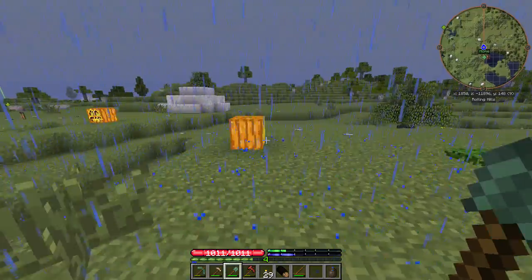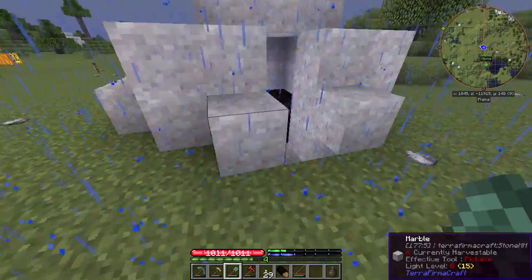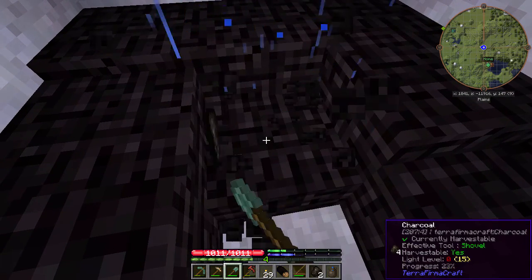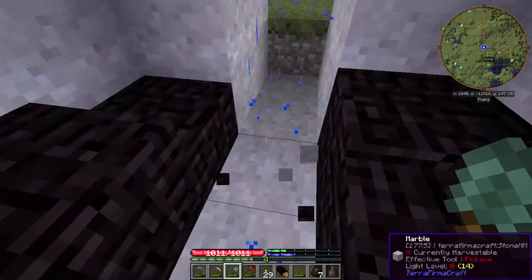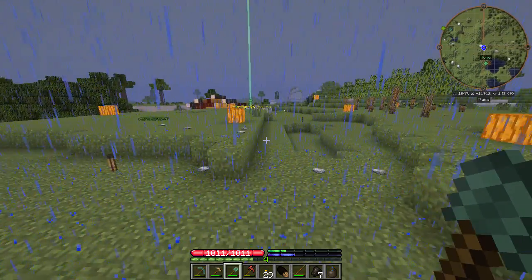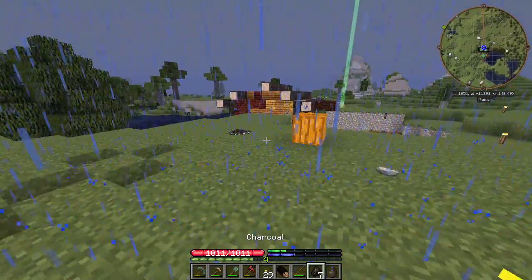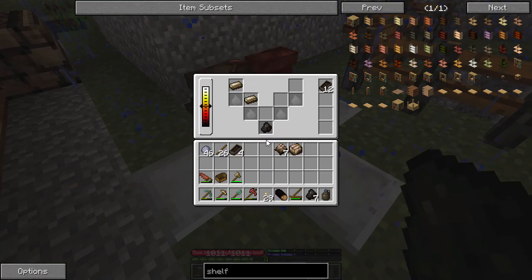Yeah, it was a 13,000 block trip for kaolinite. I could not find any sedimentary rock — everything was marble and diorite or something. But nothing was sedimentary so I just couldn't do anything. I couldn't progress, and so I knew that I could find something near the equator. I just went sailing and sailing and sailing towards the equator until I found what I wanted. Pretty cool, right?